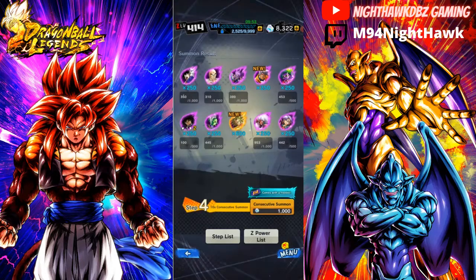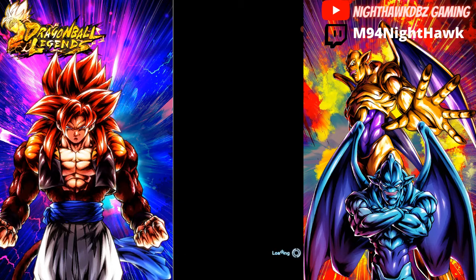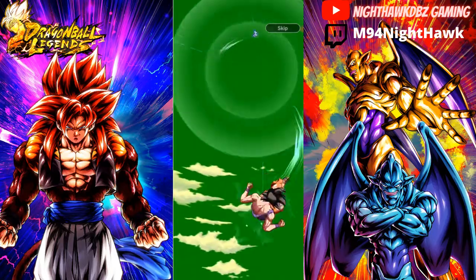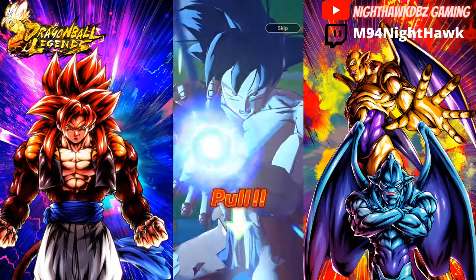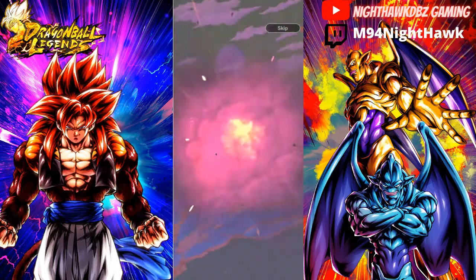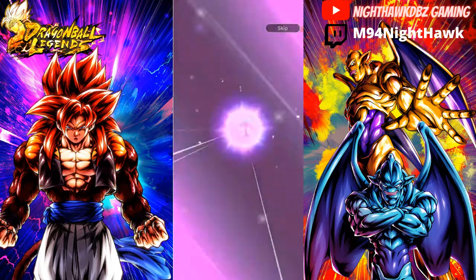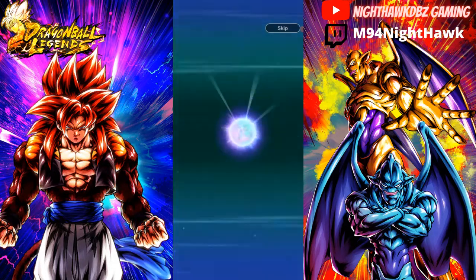We managed to walk away with two new units — Super Baby 2 and the OG Broly. That's pretty damn good actually. But we are not done yet, 7,000 crystals left to go. So far we got one new unit out of three. Red letters, let's let it go and hope for the best. We're getting a pushback — this should definitely be a fake out, or knowing my luck we're not going to get anything.